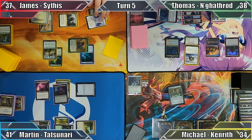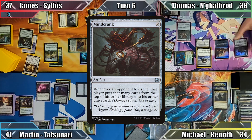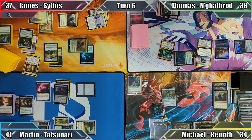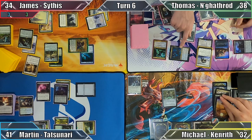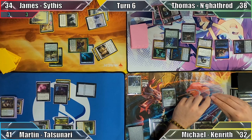Thomas plays Sunken Hollow, milling the rest of us for 3, then casts Dusk Mantle Guildmage and Mindcrank before moving to combat, where he attacks James with his commander and Michael with his demigod. Neither player can block — the pirate has Menace and Michael has no creatures. Thomas decides NOT to activate his Guildmage's ability, which would interact with Mindcrank to finish them both off. Damage occurs with Michael taking 2 and James taking 3; Michael mills 2 from Mindcrank and James mills 6 from Mindcrank and Thomas's commander combined. On his end step, Thomas puts the Timeless Witness from Michael's graveyard into play under his control, returning Bloodstained Mire to his hand, then discards down to 7 and passes.